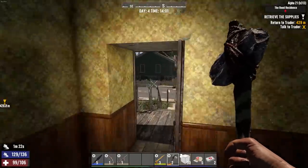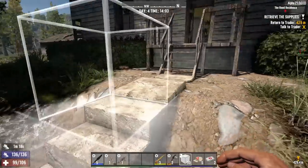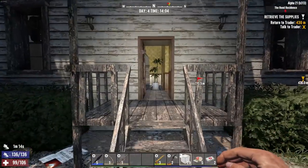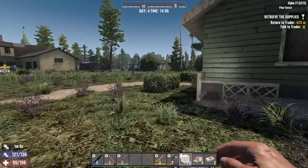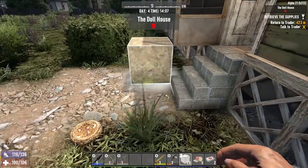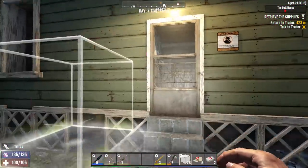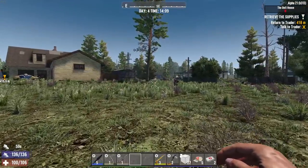I already busted in this house — there wasn't a cooking pot here. You know what I really need to do is mark the houses somehow so I know I've been in them. I have loot respawn turned off, so this would at least tell me I've already been here and stop me from re-looting.